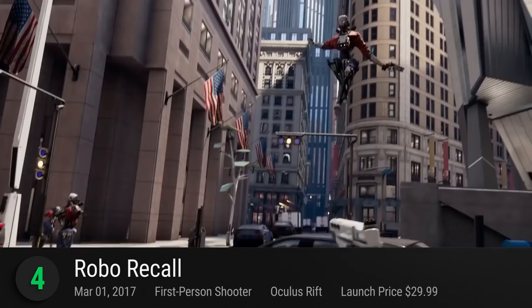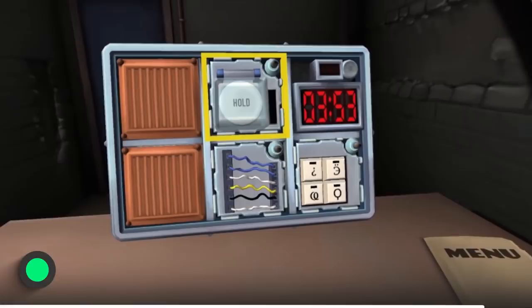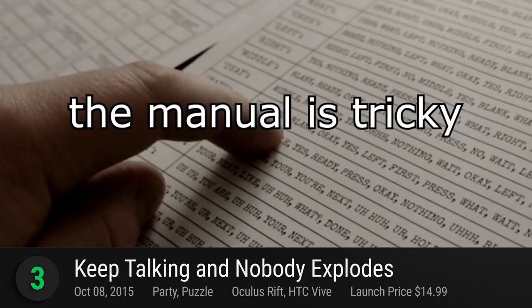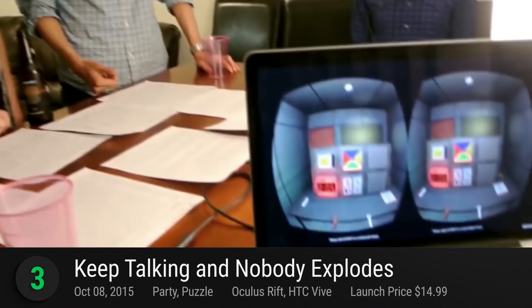Getting awfully close at number 3 is Keep Talking and Nobody Explodes — the best and quickest way to end friendships. This virtual reality party game puts time pressure to a whole new level. Keep Talking and Nobody Explodes is simple: one reads an instruction manual, and another one tries to defuse a ticking time bomb. The twist is that nobody gets to see what the other is looking at. Seeing eye to eye on the various symbols and tasks will be a hilarious test of patience and communication skills. Playable on all VR machines, it receives a playscore of 8.66.